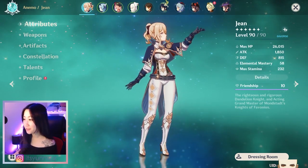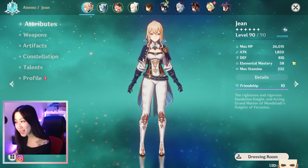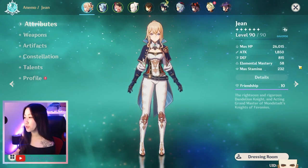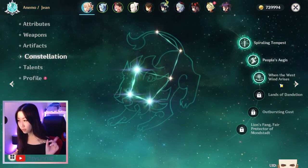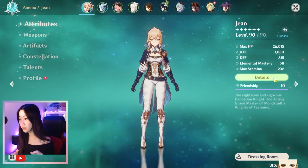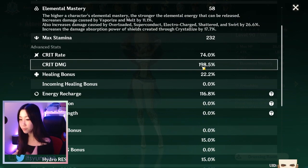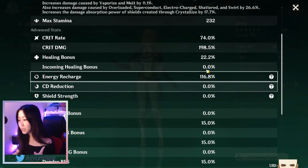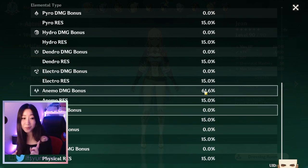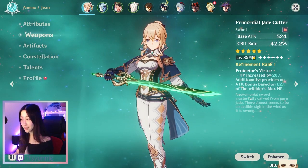Hey, welcome to my Jean video. I'm building my Jean in preparation for Jean's bikini coming out in two or three days. This is my NA Jean — she is C3 at the moment. With my build, I build her full DPS, and I'm currently sitting at about 74% crit rate and 198% crit damage. I want to get more energy recharge if possible, and she is an anemo build so she's at 61% anemo. For her weapon, I do have the Jade Cutter — it is not maxed yet so she can do way more damage when it is.